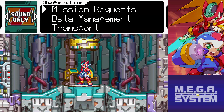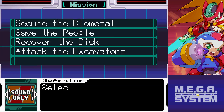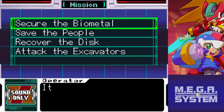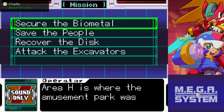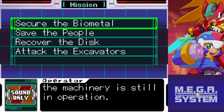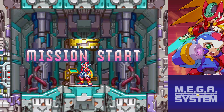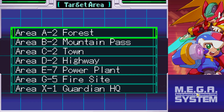Without any further ado, let's get to work. First we need to accept the mission. The radar is picking up a biometal signature. It's on the move and has entered Area H on its own. Area H is where the amusement park was attacked in a Maverick raid 10 years ago. It's abandoned, but it seems as though some of the machinery is still in operation. Head to Area H and secure the biometal. That's what I intend to do.